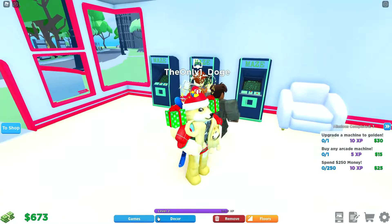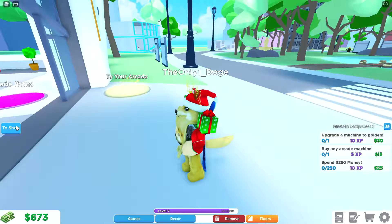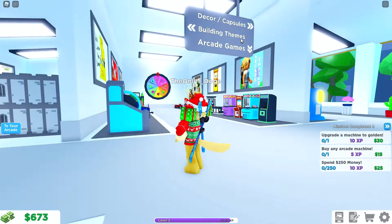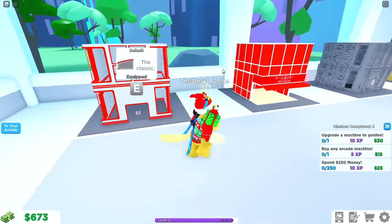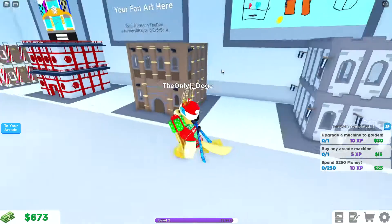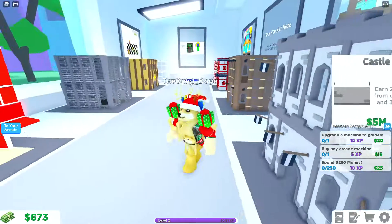I want to look at some of the decorations — we don't actually have any, so let's go to the shop and buy some. We've got building themes — oh, we can get different themes. How much is this? 10,000. Yeah, I don't think we're going to do that. 5 million? Apparently it changes how much you make as well.